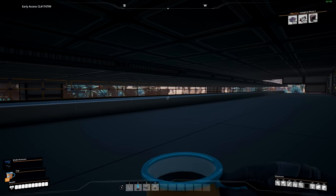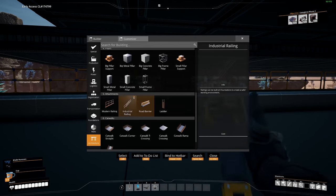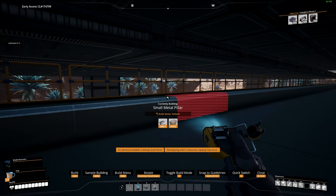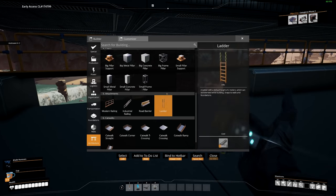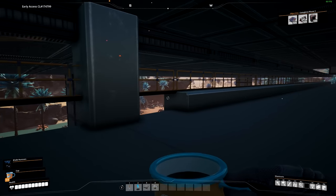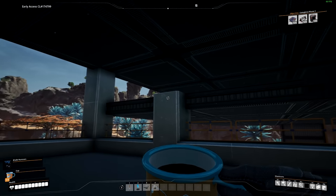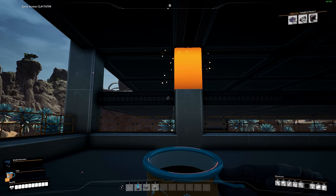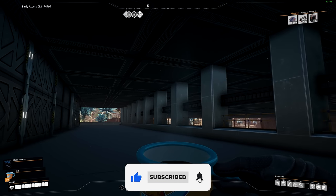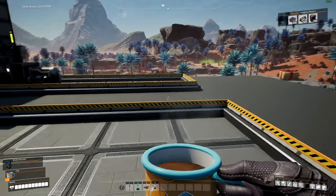We have a small gap here which isn't too bad. I'm going to grab a small metal pillar and place it down here to attach this section, then bring it across — doing this all the way along so it blends together with the building. I've added these pillars under here as a nice little touch. It's not needed, but it blends the front section into the building and integrates it a little bit more.